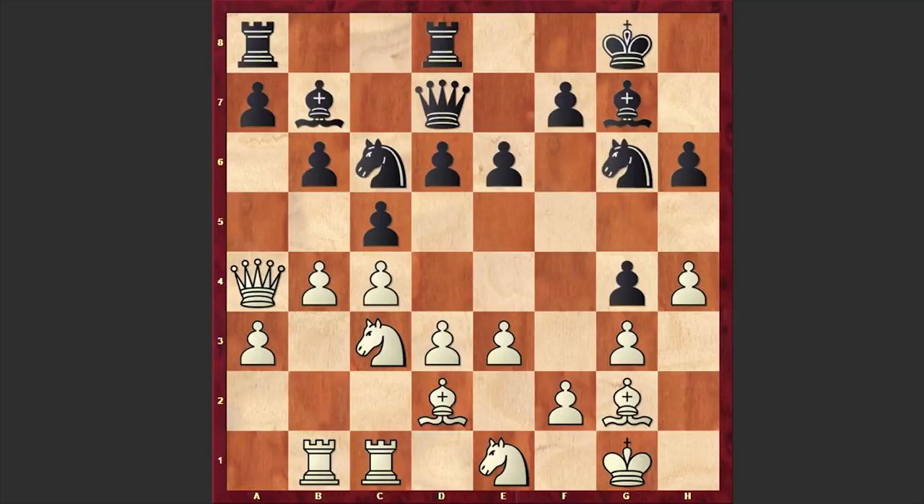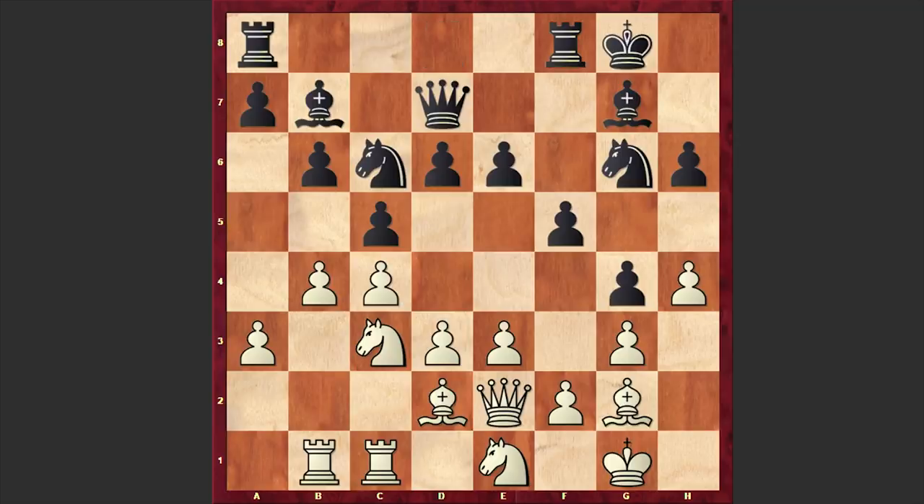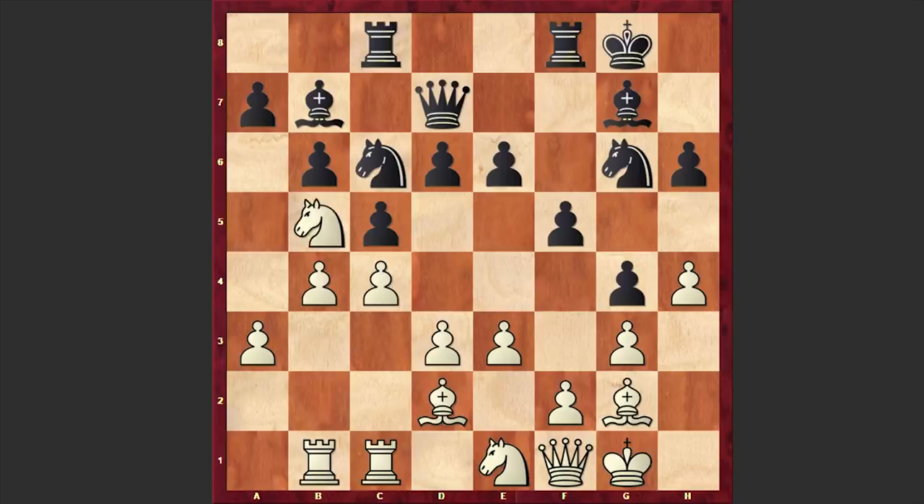Here we have Ng6 by black and Qd1, which looks very dubious. White first played Qa4 and then retreated to Qd1 — instead it was better to go for e4. But in our game we have Qd1, and after f5 we have Qe2. White is going for a very dubious queen maneuver, and after Rf8 Rainer played Qf1. I really don't like this queen maneuver at all.